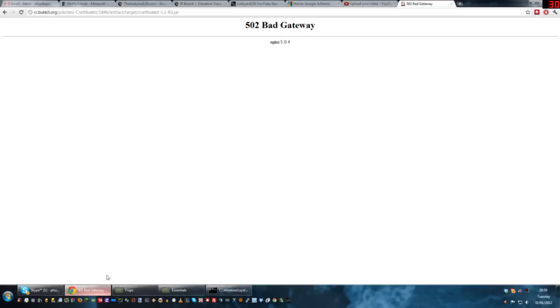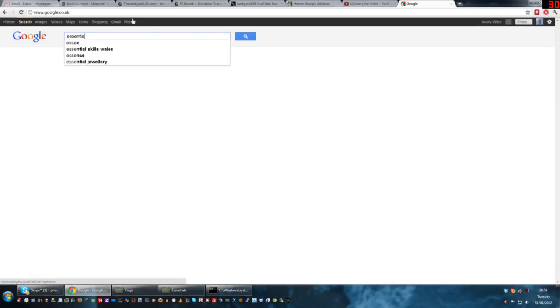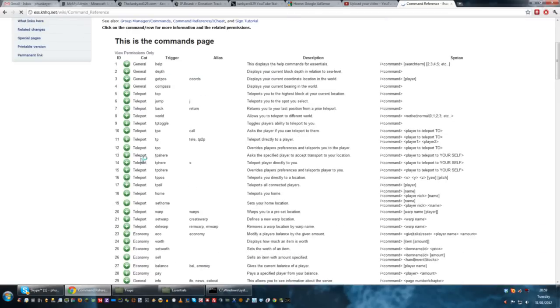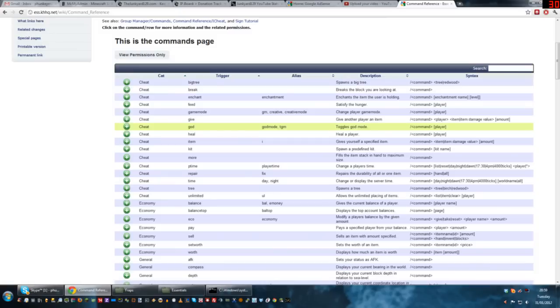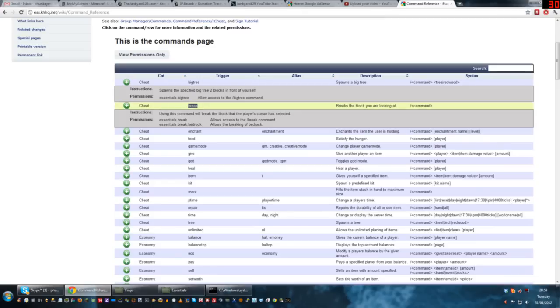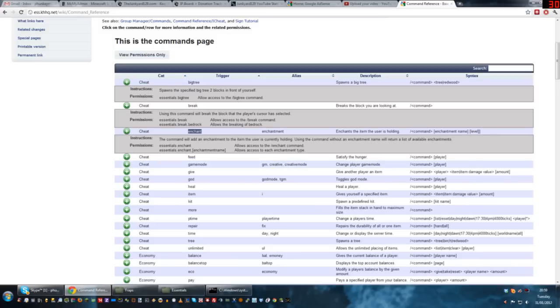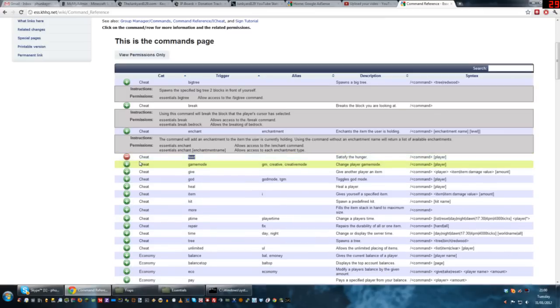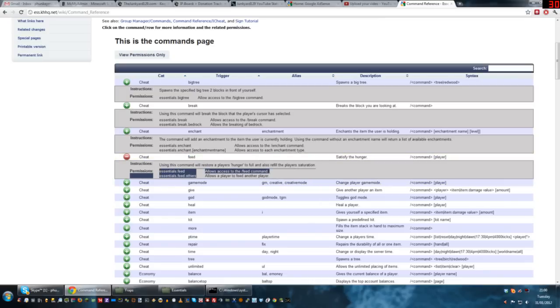There are a lot of Essentials commands which I'll show you now — I'll put the link in the description below. Going to the command guide, it brings up every command and what it does. You've got big tree which I talked about previously, break which just breaks the block you're looking at, enchant so people with permissions can enchant weapons they're holding, and feed so you can fill a player's hunger bar. If you expand these with the plus symbols, it also gives you the permission nodes for them, which we'll go over in more detail when we get to the permissions plugin.